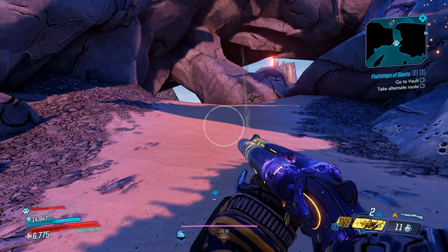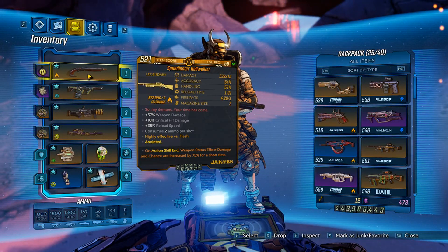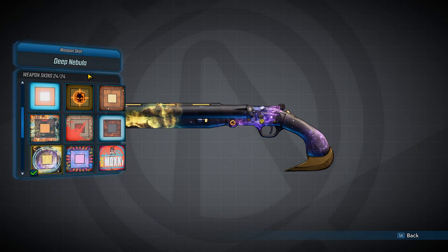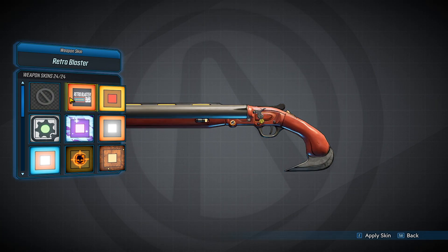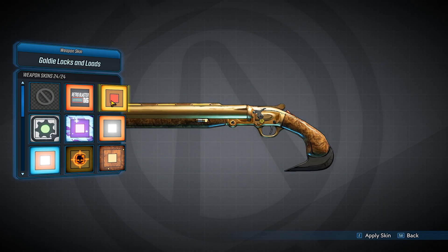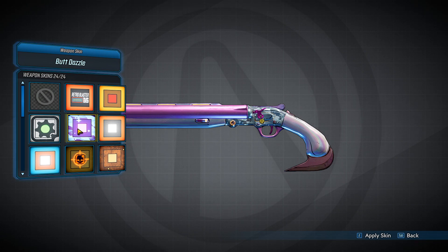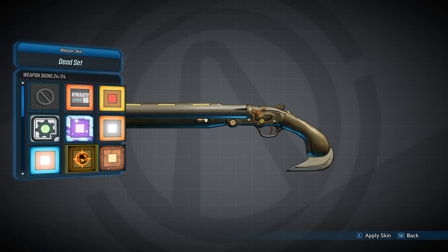We're just going to take a look at the skins for it. I'm going to go into my inventory and press F on PC, then go into the skill which is X, and take a look at all the skins. So this is the normal skin — it's wooden and steel. We have the Retro Blaster, the golden skin, and the Gearbox Prime, which is a really nice skin. We have the Butt Dazzle, which is the pre-order Butt Stallion skin. We have Fire and Ash, Mala Wadabee, and Dead Set.